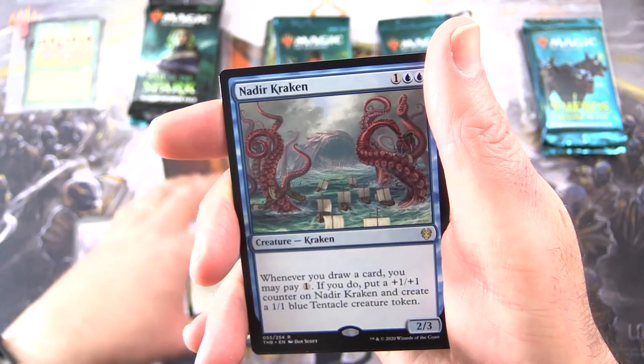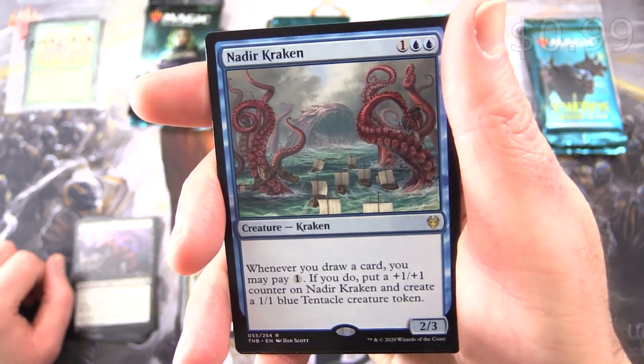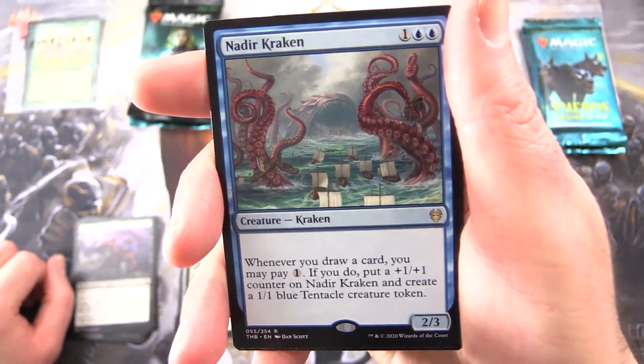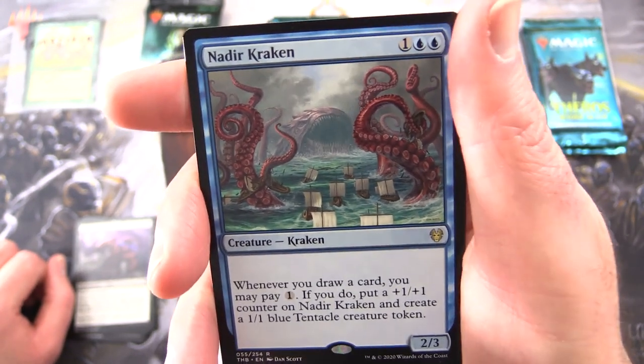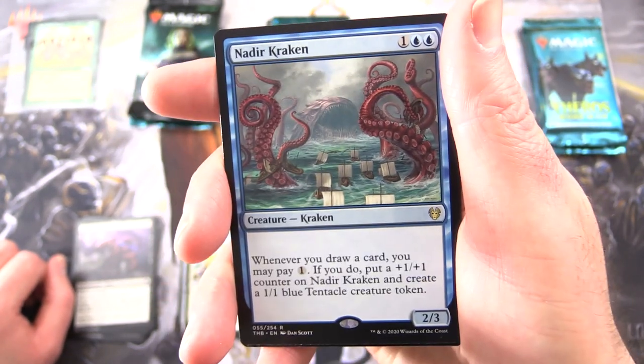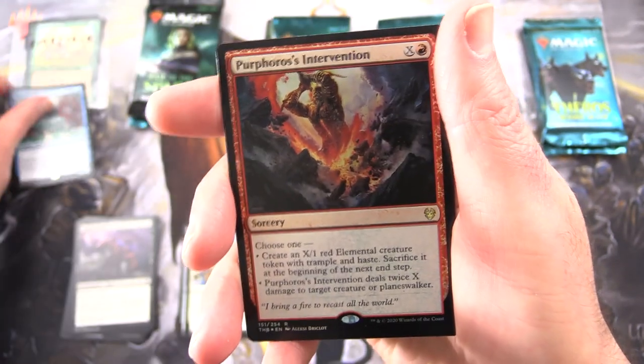And the rare is Nadir Kraken — yes! Creature Kraken, 2/3 for three. Whenever you draw a card, you may pay one. If you do, put a +1/+1 counter on Nadir Kraken and create a 1/1 blue tentacle creature token. Have you built a deck with this guy? It seems pretty crazy. Leave a note in the comments.